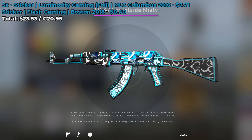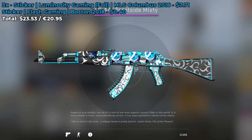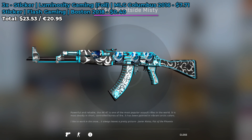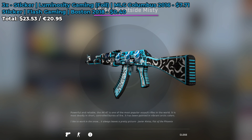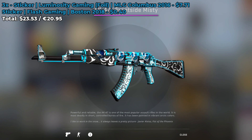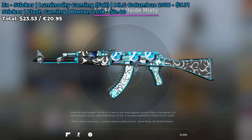The first sticker combo that I have for you involves three Luminosity Gaming foils from the MLG Columbus 2016 Major. They each cost a whopping $7.71 a pop. It's a bit pricey for stickers in my opinion, especially Luminosity foils, but it is one of the first stickers of its kind, and the colors really do match, so I think it is a great sticker combo, especially if you have some money to spend. You'll definitely turn some heads with this combo.